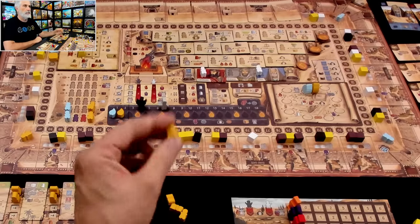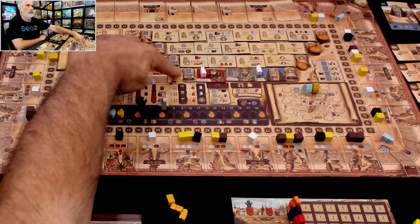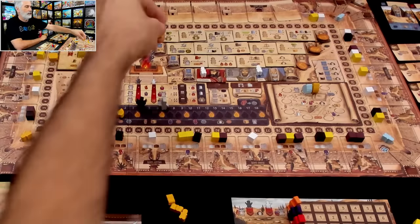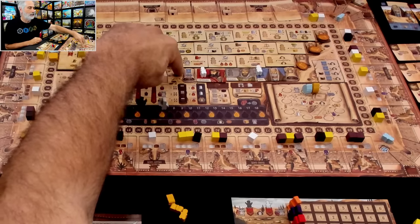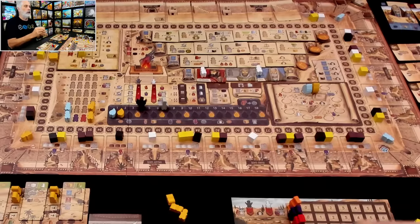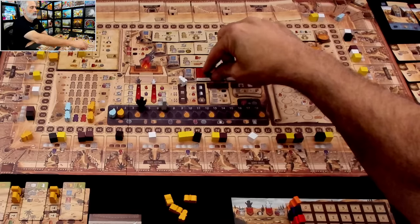I've got four total blue banners to spend. I could spend four banners to move through two camps, which would get me two silver and a red blessing. But I'm coming up here instead - I've got so many people, I want to put one of them to work as a scribe that will give me a power for the rest of the game. I've got four banners. To get in on the ground floor I need three blue banners; next level I need five, then six, then seven. If I could just get one more blue banner I would jump up to the higher level, but I'd also need three coins to unlock one of those powers.